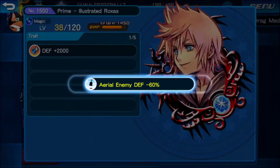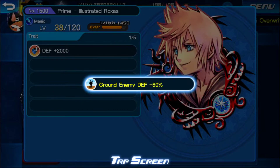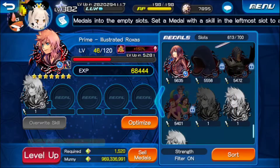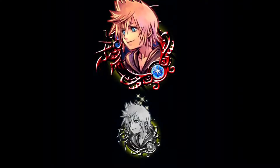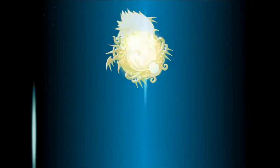Something good please, something good. There it is - ground minus 60! I am completely satisfied, guys. Alright, trait number three.